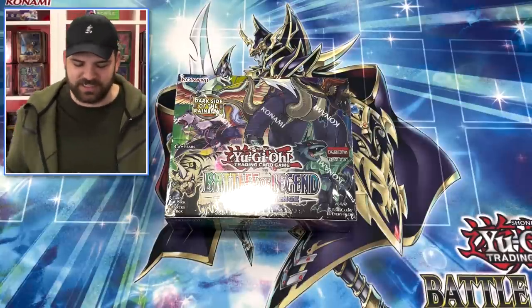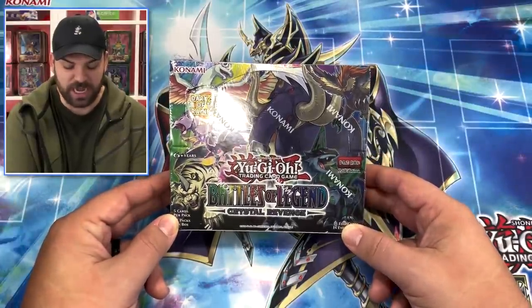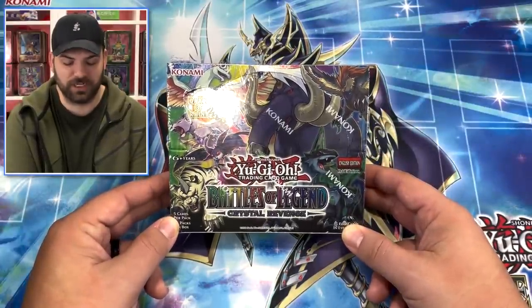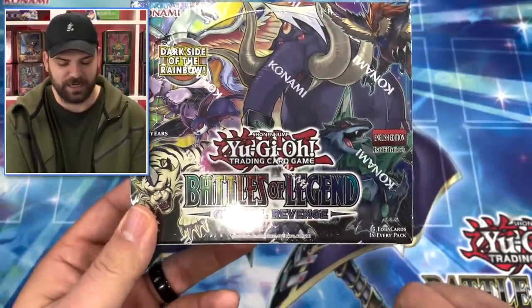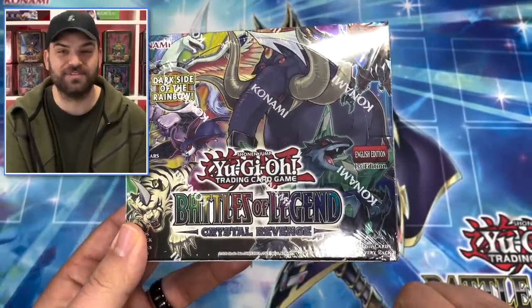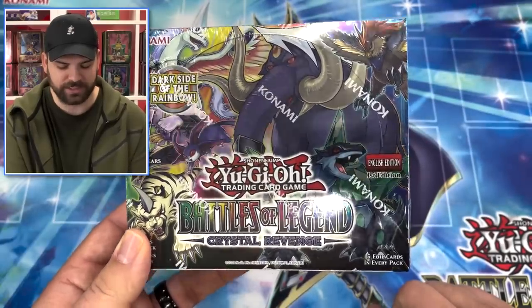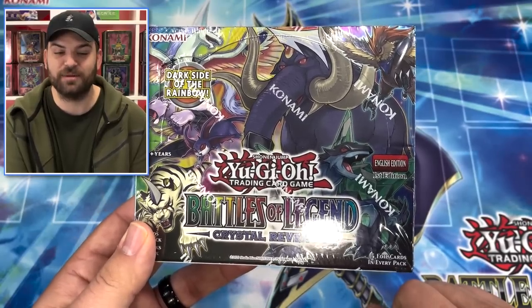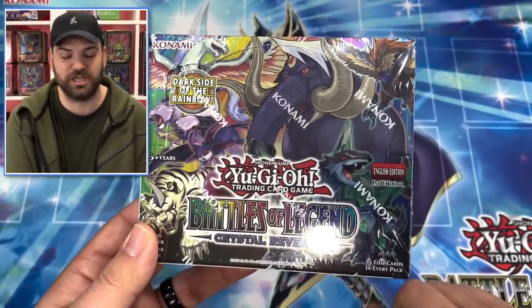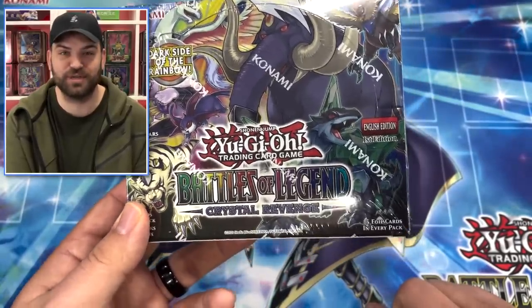This set is bonkers and hopefully we can pull a starlight today. I just can't believe they put a set of Exodia starlight in here - Konami's changing the game. Bigger subsets, more value in their sets recently, especially with Magnificent Mavens with an 18-card subset of Pharaoh's Rares - unreal. We tried to pull the starlight Blue Eyes from the Japanese version of this set, and Konami decided to put a starlight Exodia instead. Can't complain!